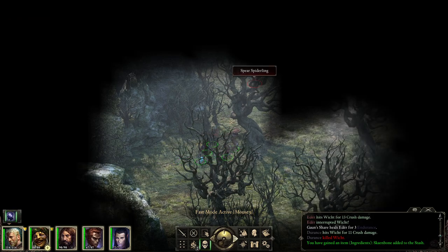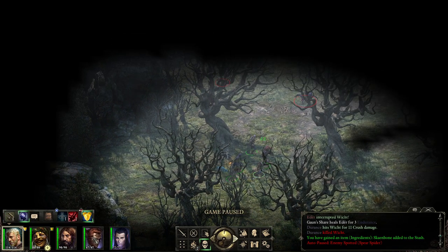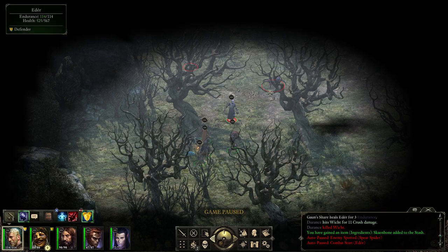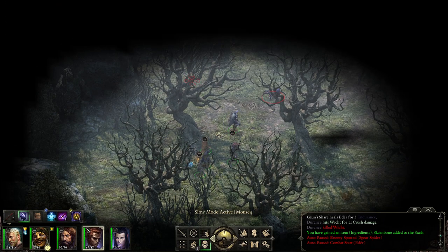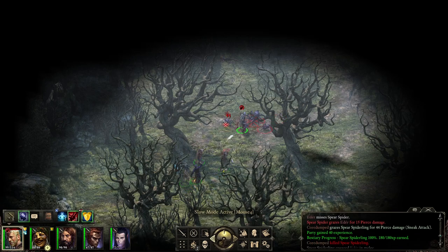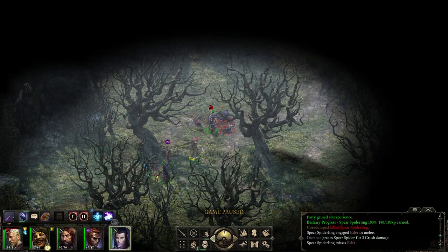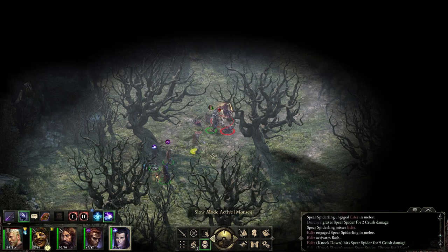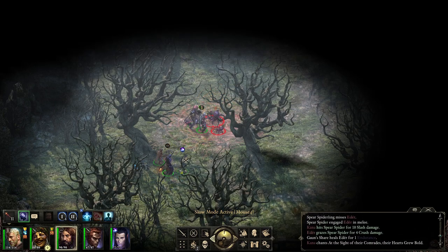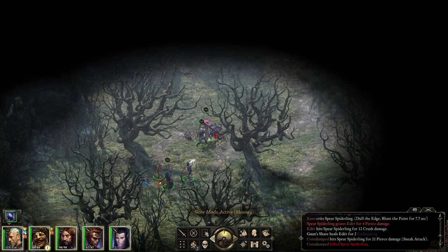Is this a choke point? I'm not sure. Spear spider — let's greet them and then just shoot them in the head. Go over there, let's try and kill the spiderling as soon as possible. You guys can focus on that as well while we knock her down. Let's get some buffs going — maybe a Painful Interdiction, just to help. Pretty simple.